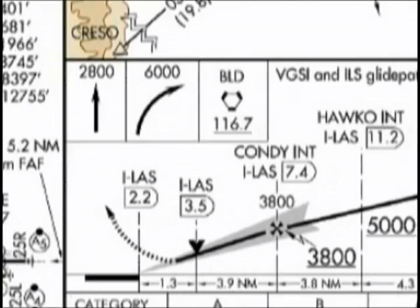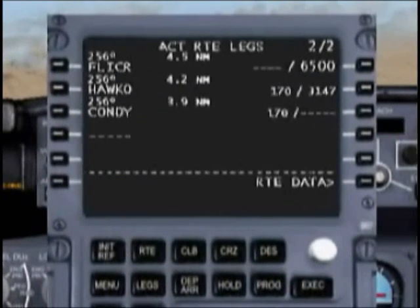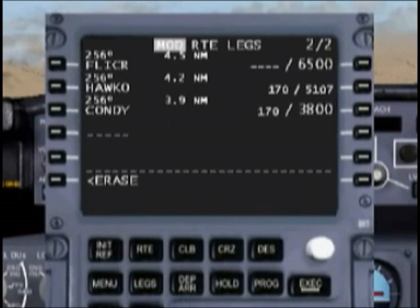HAWK has no altitude restriction, but KONDI does have one of 3,800. We're probably going to be much lower than that, because by this point you're definitely going to be using the ILS approach procedure, and I can assume that the glide slope is going to put you down below 3,800 feet when you're just four miles away from the runway.